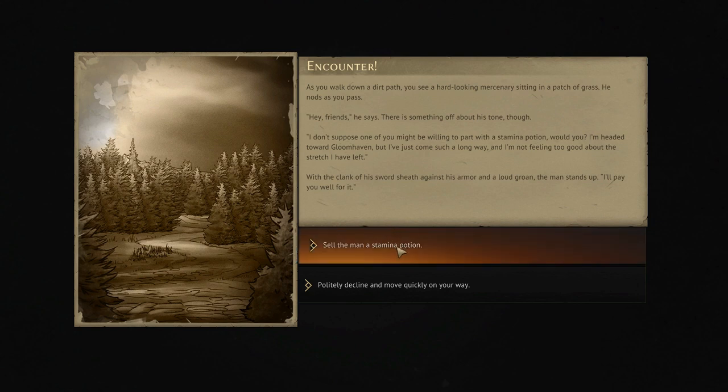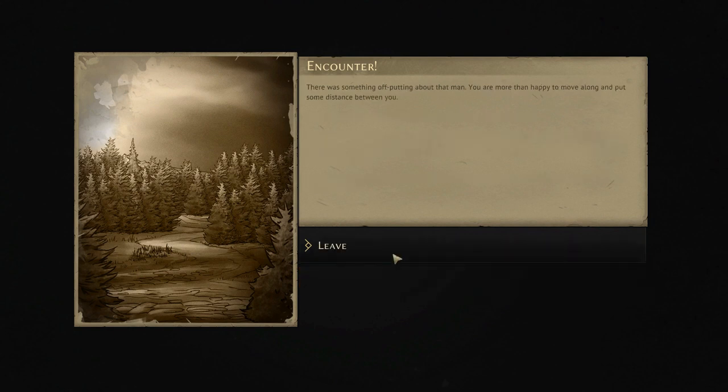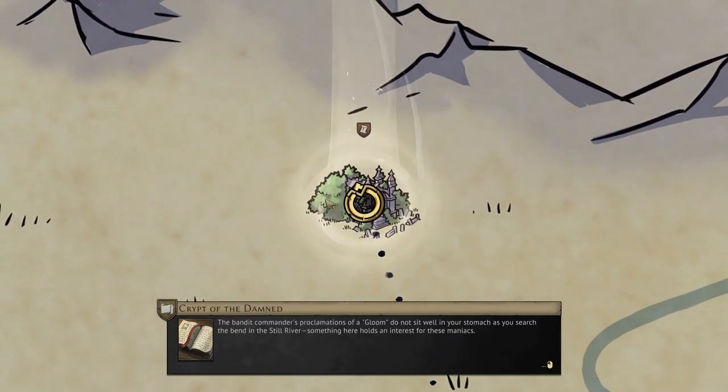Now our encounter on the way there — we can sell the man a stamina potion, or politely decline and move quickly on our way. So we'll just get out of there quick. Sometimes I like those options just to bail out and not worry about what positive or negative could befall us. Sometimes it can be good, and other times it can just sink your mission.